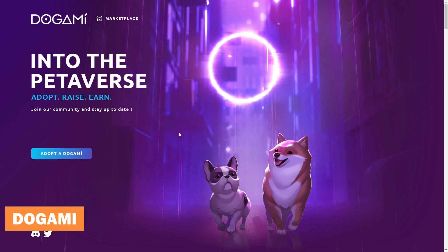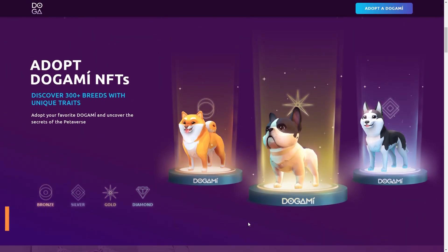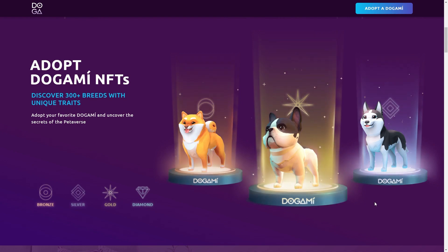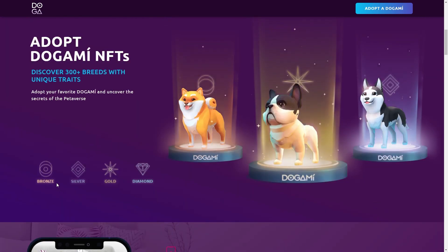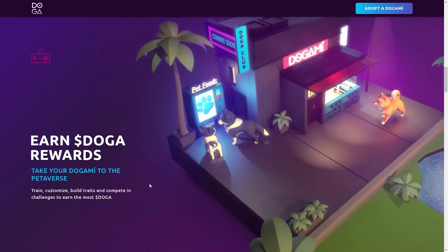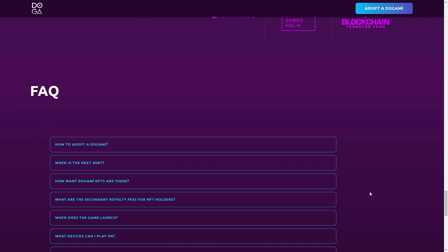Dogami: Dogami is a game that is a lifesaver for dog lovers who don't get to pet dogs in real life. It is a one-of-a-kind play-to-earn AR mobile game in which players adopt and raise beautifully crafted virtual NFT dogs. The game includes an entire pet-averse with over 300 different Dogami breeds, each with its own set of characteristics. The adorable creatures are available in four different rarity scales: bronze, silver, gold, and diamond. The game has a lot of potential and is supported by heavyweight investors including The Sandbox, Ubisoft, and Animoca Brands, as well as advisors from these companies.